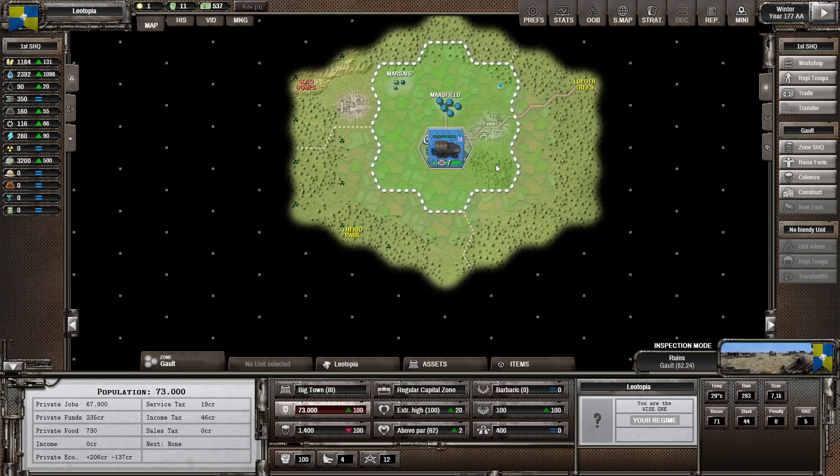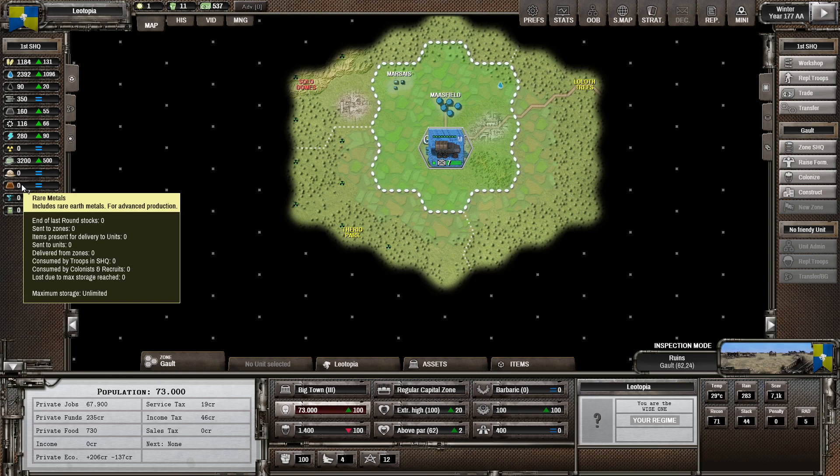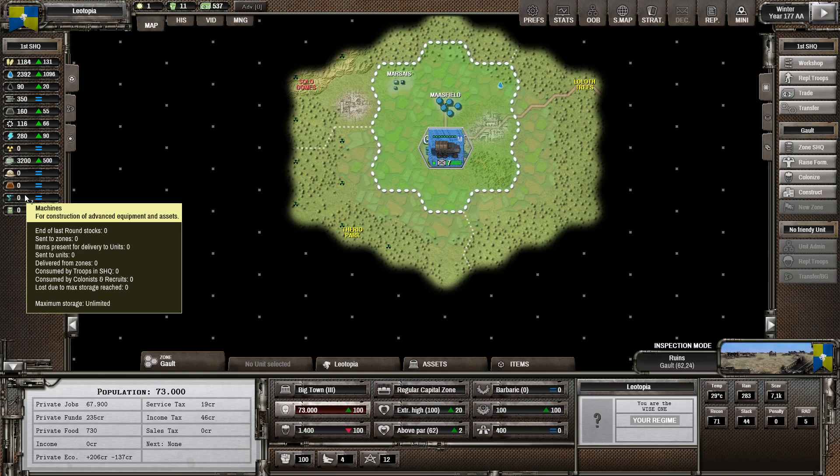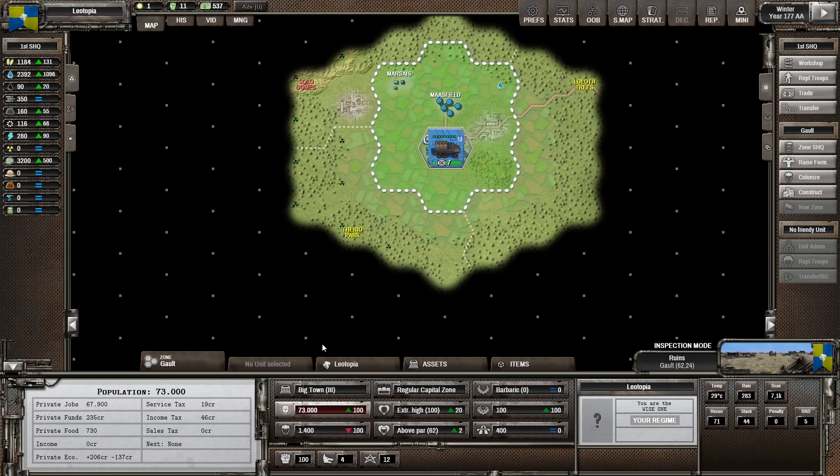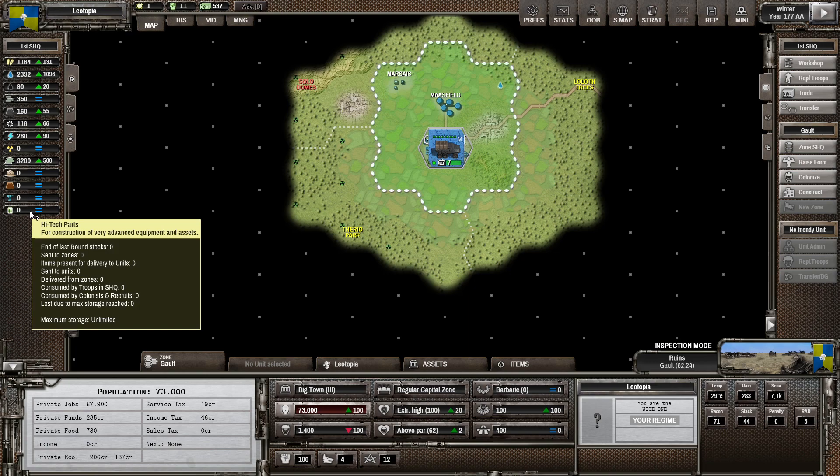Recruits are basically people you recruit from the population to become your soldiers — you will need to feed them, so make sure that this number doesn't get too big or too small. Colonists: once you get large bits of land under your control, you may want to establish a new city there in order to administer that new piece of land, because eventually the territory will become too big for any one zone to handle, causing administrative strain which causes the effectiveness of everything in that zone to go down — quite drastically if you don't pay attention. Rare metals are something you need for more advanced technologies; at the moment they could be useful if you want money because they are quite valuable. Machinery is needed for slightly more advanced tech and for the creation of certain buildings. High-tech parts are for when you get really into advanced tech, but right now we are not there yet.